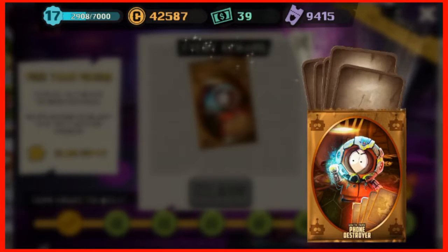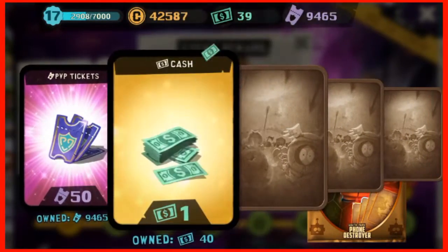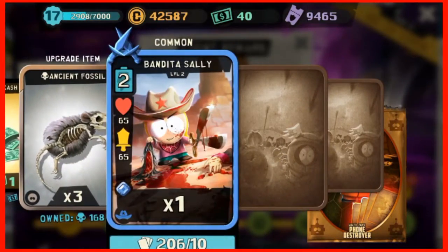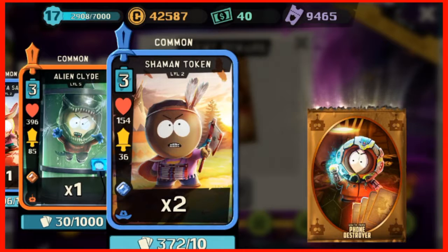So I got 50 PP tickets, one cash, three fossils, one Bandita Sally, one alien Clyde, and two shaman tokens. So I have a basic pack — not much from that, but not much to be expected either. Let's see the second pack.